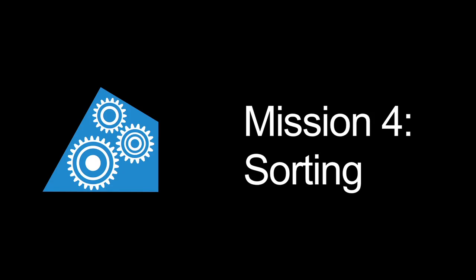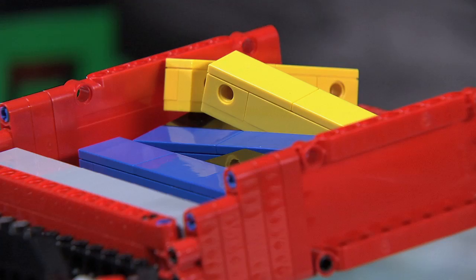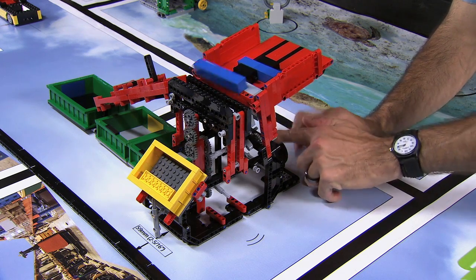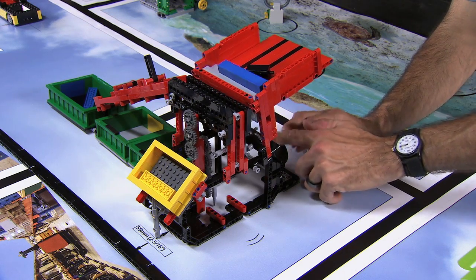Mission four: Sorting. The sorter is preloaded with black and blue bars, but you can add yellow ones as you play. The wheel in front is spun and the sorter begins its work. Bars go down the chute and separate out based on their size into the green bins.